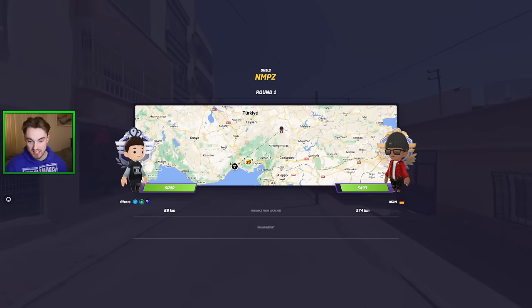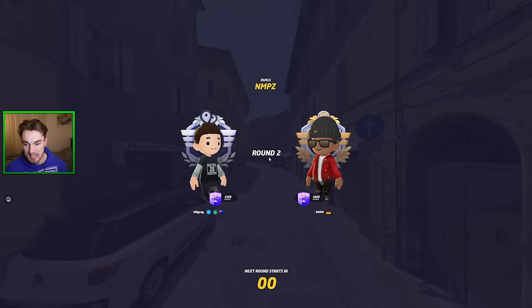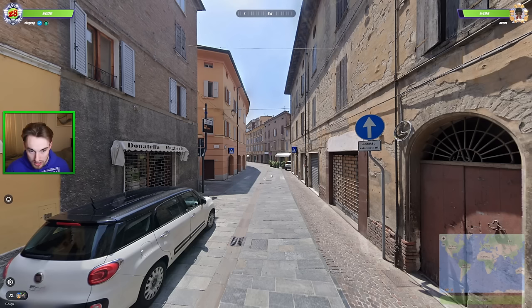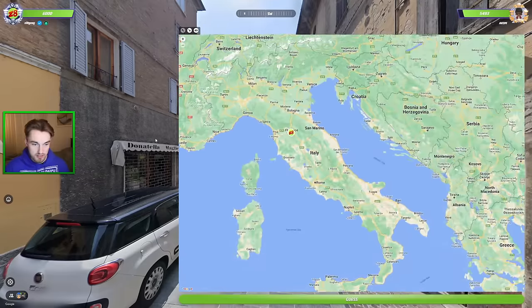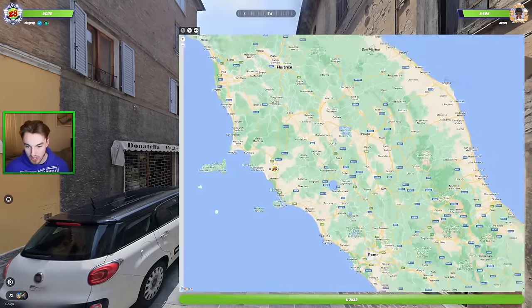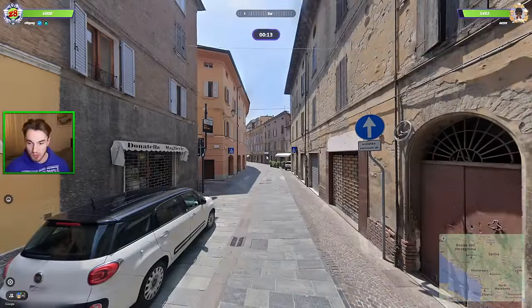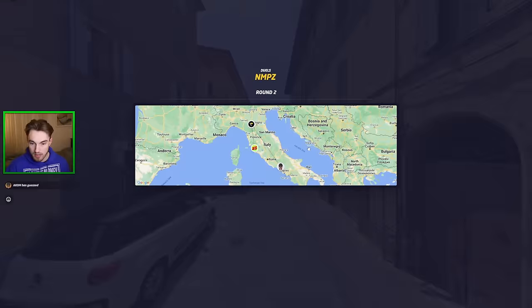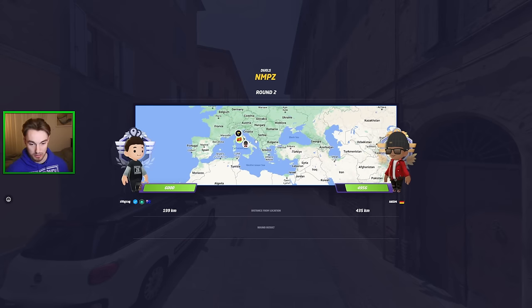500 points of damage. Round two looks like it might be somewhere in Italy — we've got Italian language here. Architecture feels slightly more northern but could be really anywhere. I might go Florence; I think that feels pretty reasonable. Maybe I'll go halfway between Florence and Rome. It was more towards Florence — typical font on the Italian sign there. Really good start, just out-region-guessing so far.